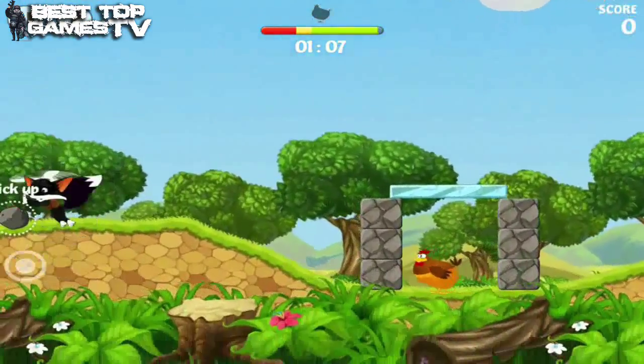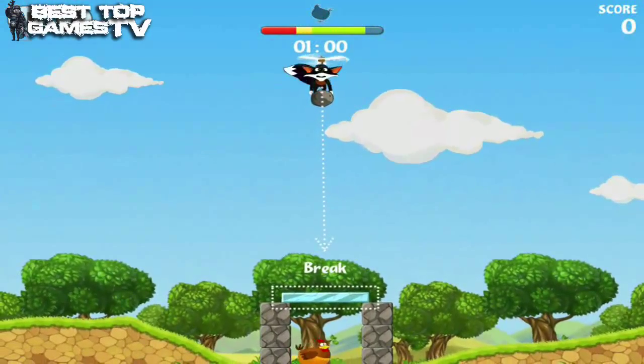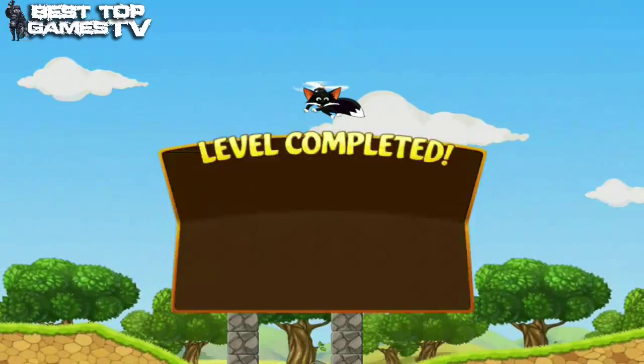The chicken is blocked by the glass panel. Pick up a stone and drop it from up high to break the panel. Tap on the stone to target Sly on it. Tap twice on Sly to drop the stone. Now fly Sly to the point above the glass panel and drop the stone — tap twice on Sly.